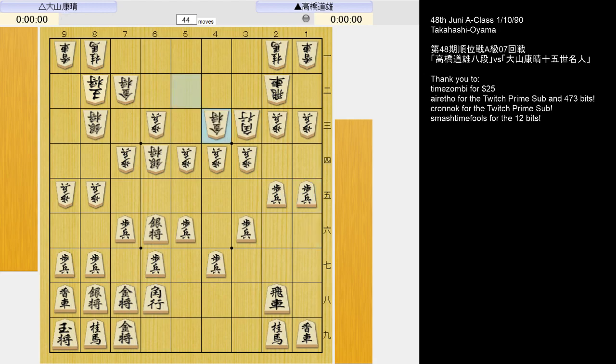Oyama was famous for his handling of the golds. Usually golds are associated with being part of the castle, but here it takes the place of a silver. It's definitely not often played against the Anaguma either then or now. Aiming to trade off pawns on the file, then develop the knight behind the rook.